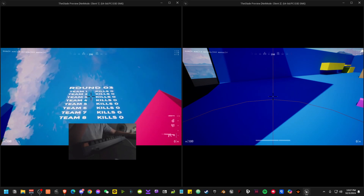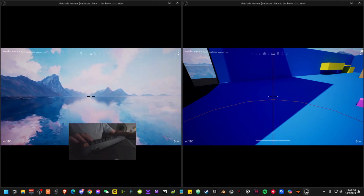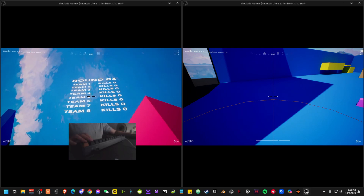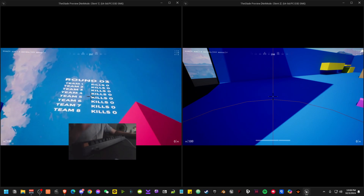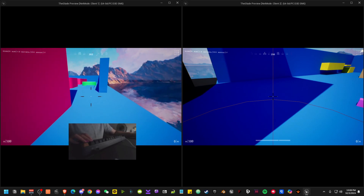It looks really bad at this angle, and that's because during the normal game on the normal map, you will spawn a little bit further. At the late game, when you're closer to the center of the map, you wouldn't have to look at the scoreboard — because at that point there would only be like one or three teams left.